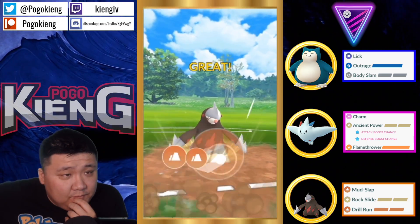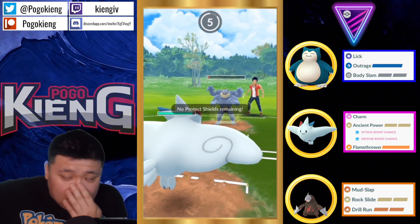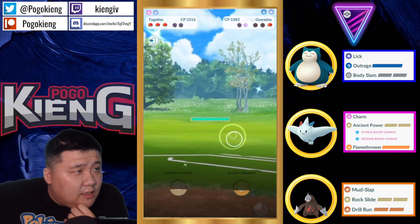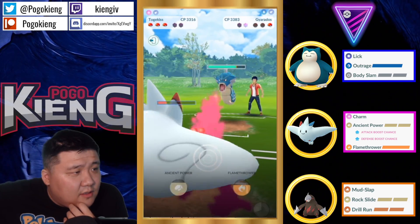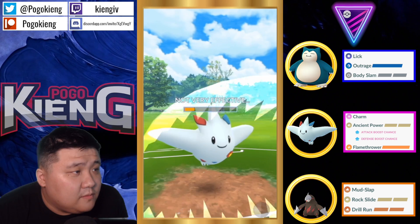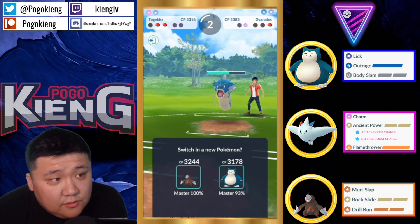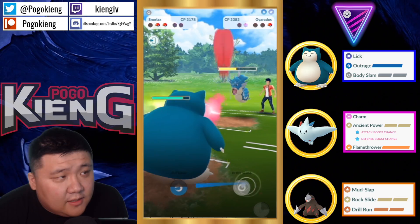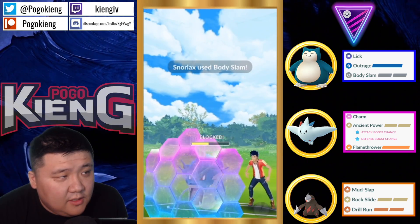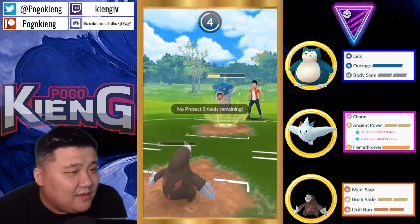I can just switch out to Togekiss right now. This Rock Slide is going to connect. And then the switch out from Machamp to Gyarados. This Gyarados might be able to Dragon Breath down. It's going to be able to get the shield. Here's the Crunch — it's actually going to be a really close game. Not able to get to it. Going to go into Snorlax. This Machamp is super low, but this Gyarados is 100% going for the Hydro Pump. Needs to catch this Hydro Pump with Excadrill.